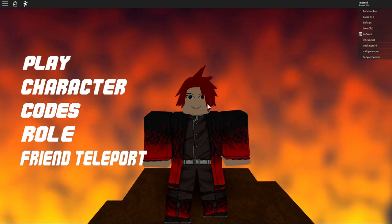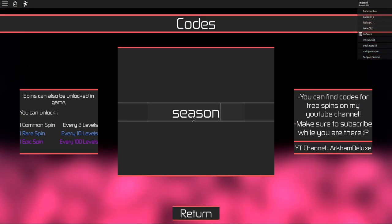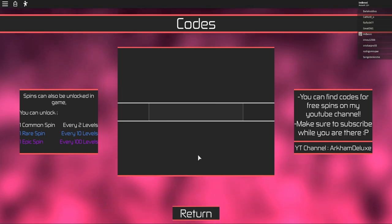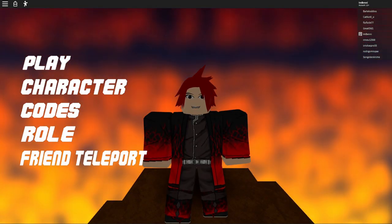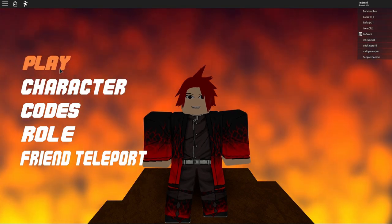But before we go any further, we're gonna redeem a special code. Let's see here — go to codes — and the code is 'season4'. I think this one gives you five comment spins. Okay, that's not a lot, not great, but I'll take it. Now that we have that, let us proceed to the game.